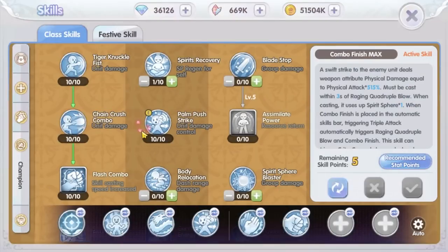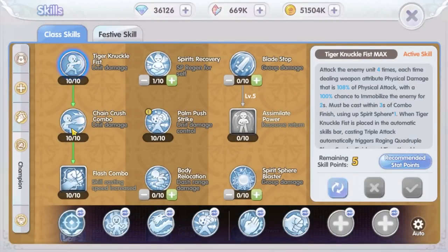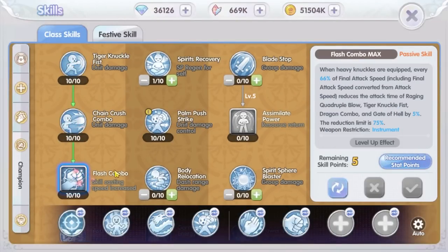All right, that is the DPS result. Next is the second chain skill combo: Tiger Knuckle Fist, Chain Crush Combo, and Flash Combo skill.